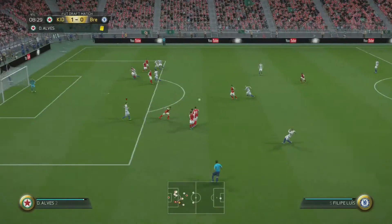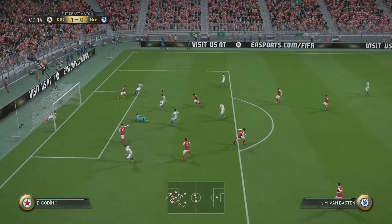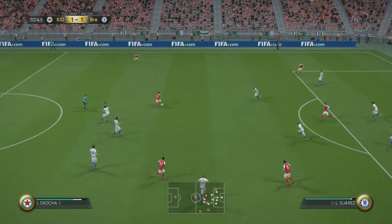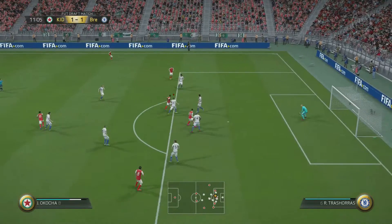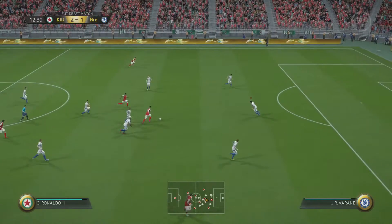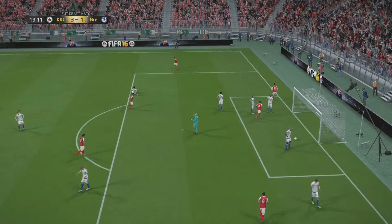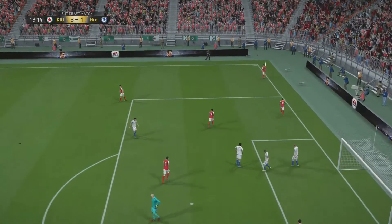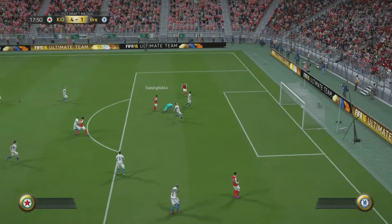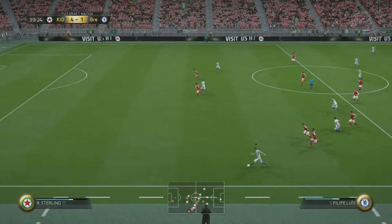It doesn't start off well as we give the ball straight to Ronaldo who puts it in the back of the net — one-nil after five minutes. But we get a free kick opportunity, the keeper gives the ball away to Flávio/Felipe Luiz, his shot is saved, it falls to Van Basten who puts it in — one-one. But straight from kickoff they drive through with Kocha who glides past my defenders and scores at the near post — two-one. Then Ronaldo does the same, tucks it past the keeper — three-one. Kocha then picks up a through ball and makes it four-one.